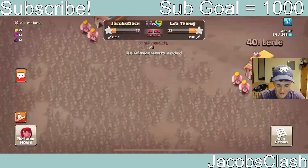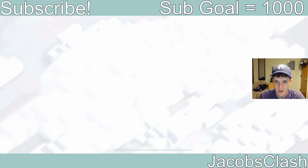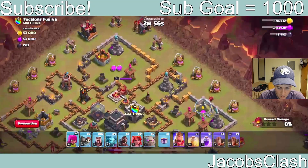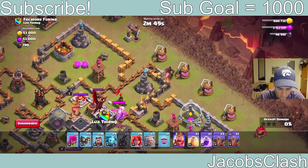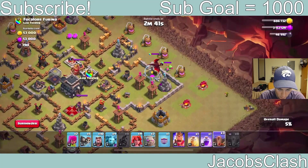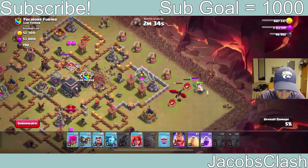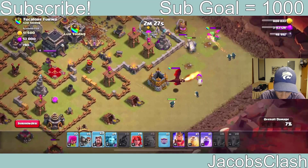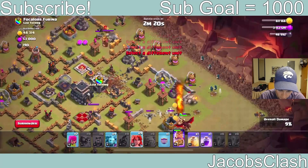The army is all max and we said we're doing base 29 — let's go in. The first thing is to get those builder huts in the corner, then pull the clan castle with a hog rider. They should get pulled to the right corner. While waiting, we throw down earthquake spells, place down a dragon, a wall breaker, and we are moving in now, hopefully.